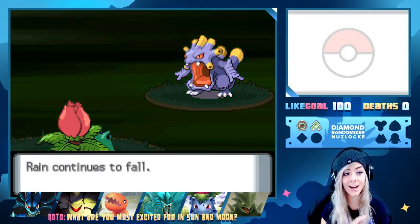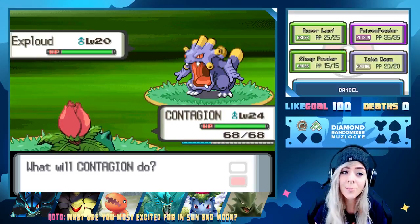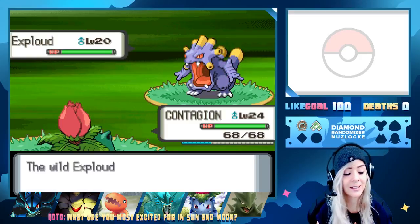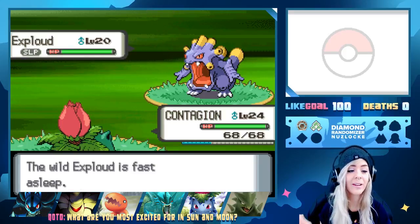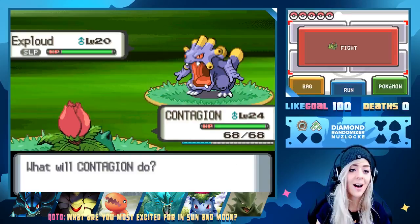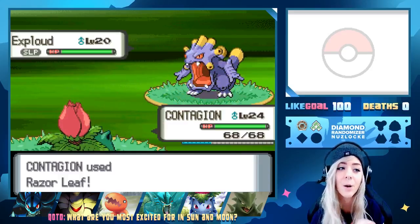We'll Sleep Powder now. We get the Sleep Powder off — that should make this easier. Hopefully it won't attack or do anything crazy. I feel like Exploud's a good mon — I like Exploud. Back in third gen when it first came out, I was in middle school or late elementary school, and Exploud was one of my favorite mons. It was always on my team. I won't add it to the party just yet though because I really like our team — it's going to the PC.